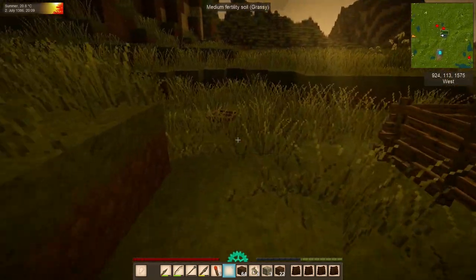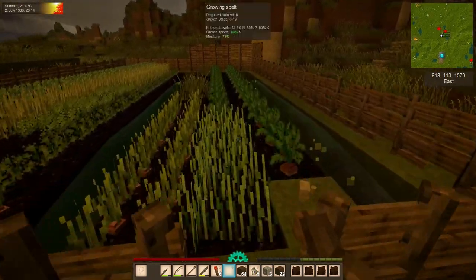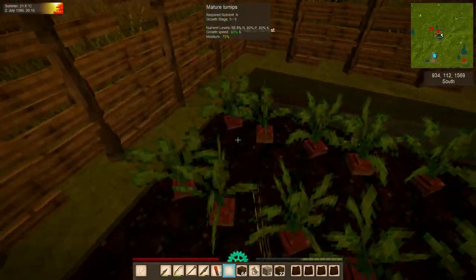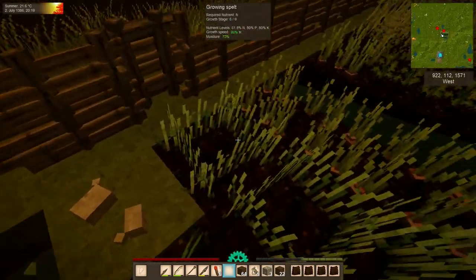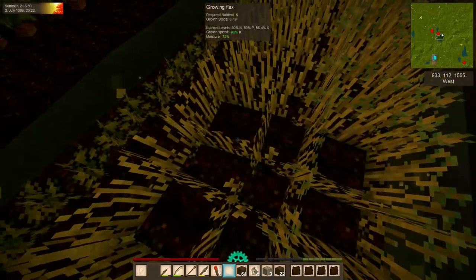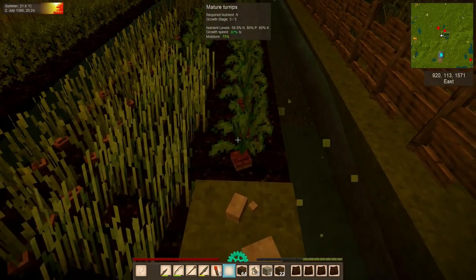I wanted to bring you all in pretty much right after the end of the last episode, which was maybe 10 hours ago in game. We're going to harvest these turnips together — they all look mature, so we should get a pretty good haul. Then we'll come back tomorrow and check on these onions and maybe the parsnips. Everything else seems like it's going to be a little bit longer. Let's go ahead and harvest these guys up and see what we get.